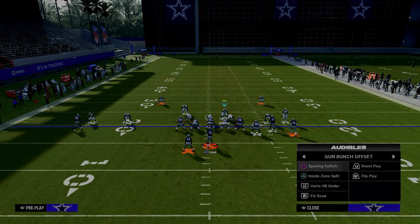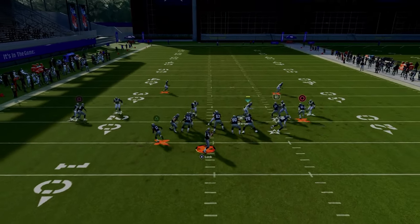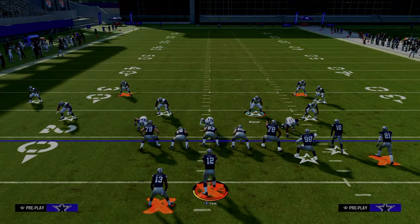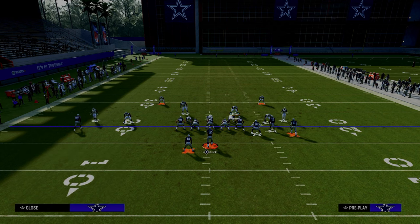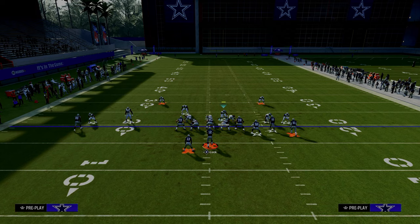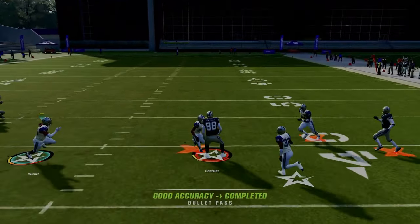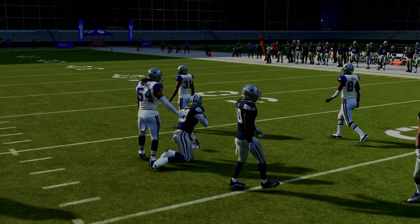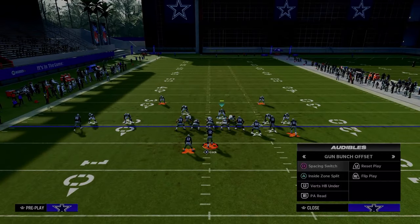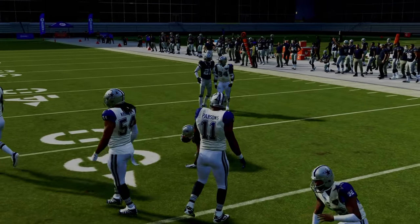This defense does a great job defending flood concepts to the bunch side and typically generates nice pressure up the middle. The outside third defends the corner route on the right well. The vertical hook lurks verticals, the tight end wheel, and the running back underneath — tight window to throw. If you don't shade down, it does a better job on the verticals wheel, forcing a check-down to the running back.